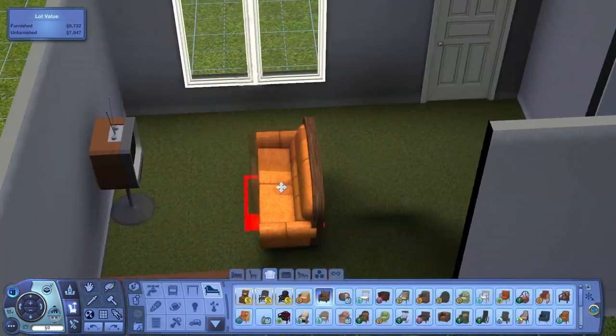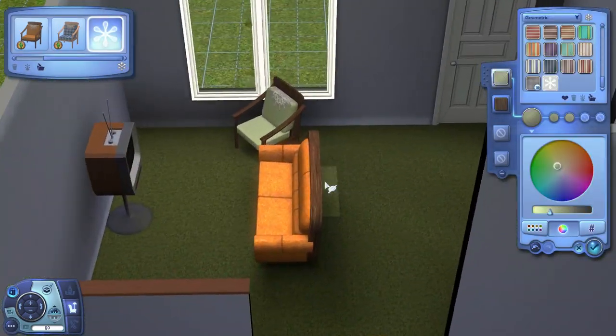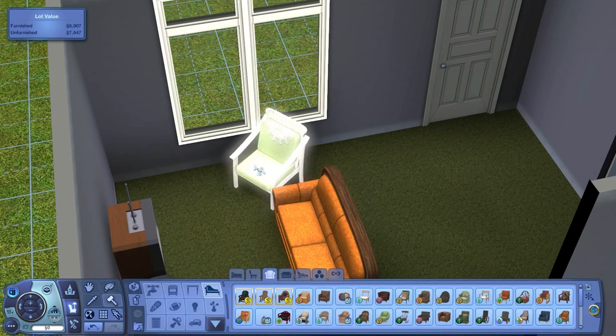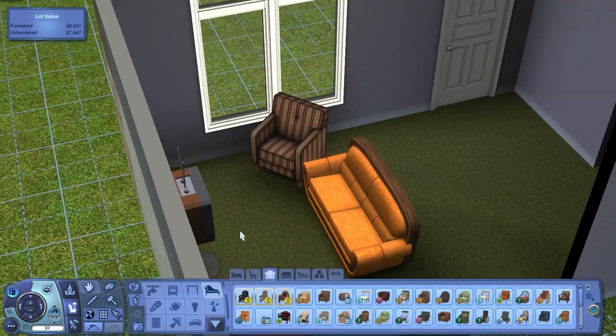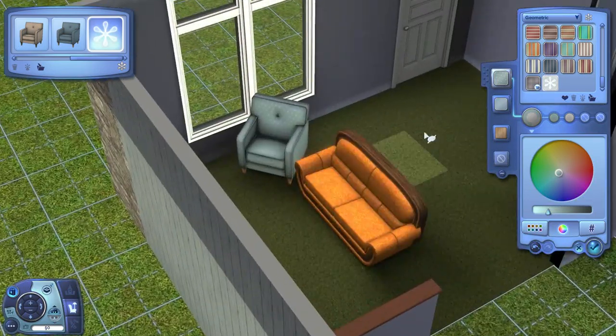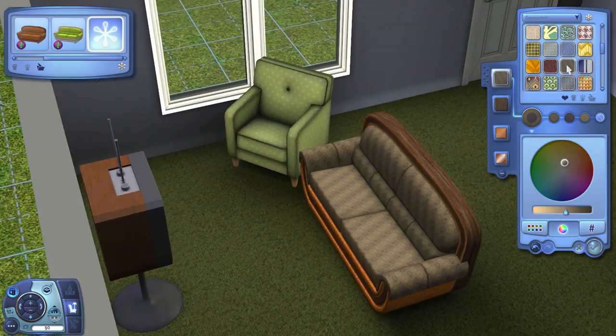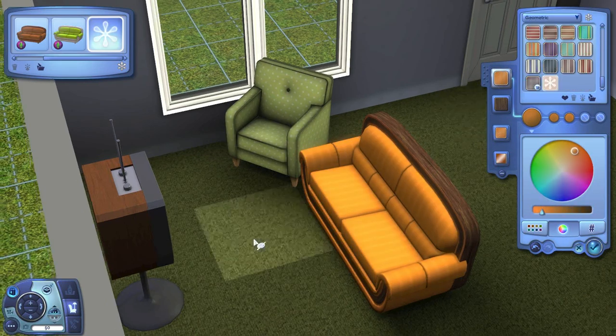So I tried a couple different chairs - I tried out the pillow cushion that came with the Bohemian Garden set, but that looked kind of odd. Then I tried out this old-fashioned chair from Generations, and then I ended up going with this rather cheap base game chair because I did have to keep things fairly cheap.